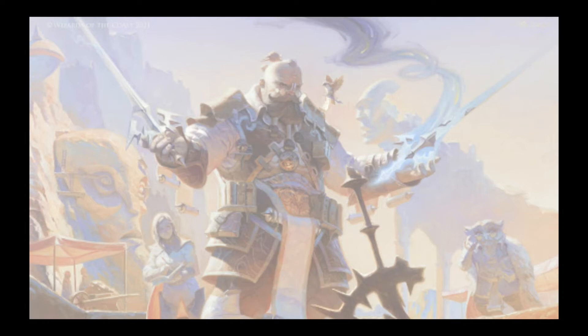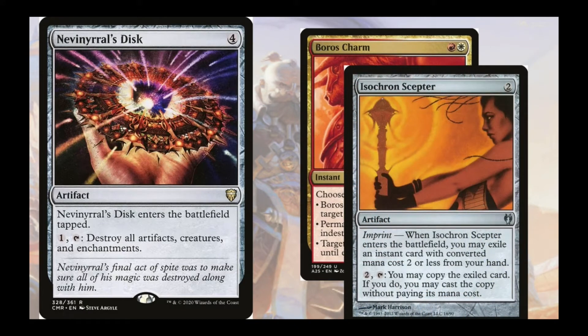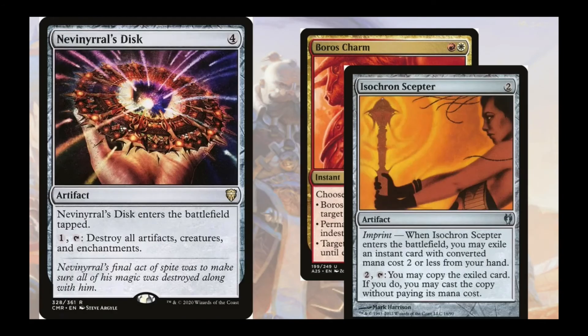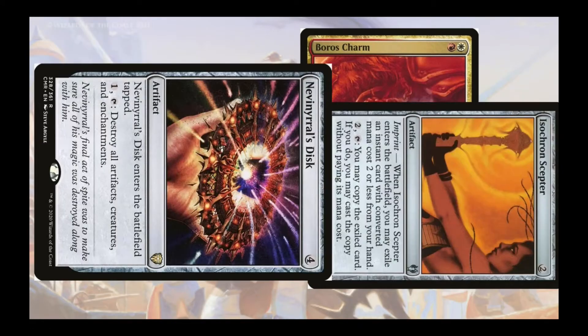Let's talk about a really beautiful lock. Nevinyrral's Disc is a decent board wipe on its own, but when you pair it with Isochron's Scepter imprinted with Boros Charm you have a one-sided board wipe you can do every single turn. Your opponents will need two answers to deal with it — you activate the Boros Charm in response to their first answer. If they don't have two answers, they'll be top-decking while you blow up everything and swing for massive damage every turn.